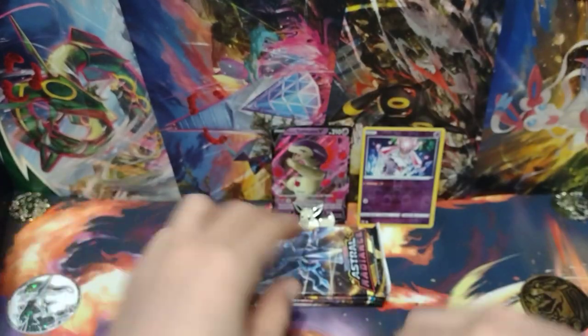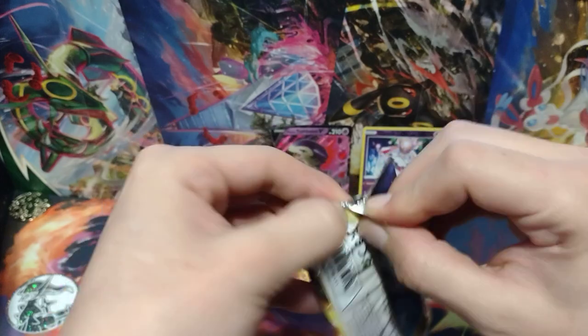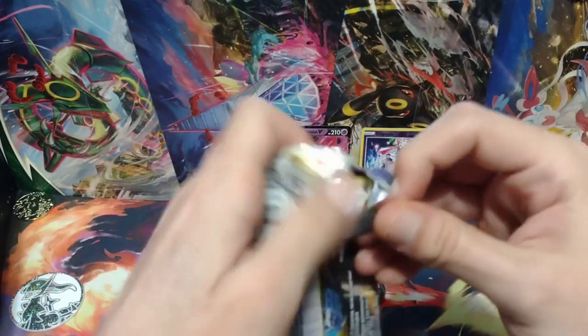Alright, on to the next Astral Radiants pack. Giving Radiant Eevee a tap for good luck. I could use a Champ — that'd be really cool. Beedrill would be really cool too.